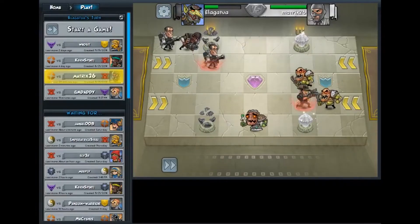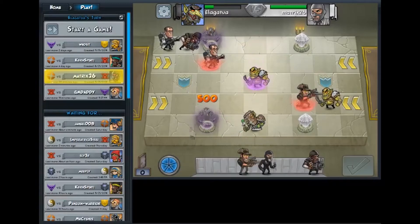All right, let's check out the next move here. As you can see, he pretty much ignored my units and just went straight for my crystals, and now I'm in a really terrible position to deal with it because my last move was horrible.